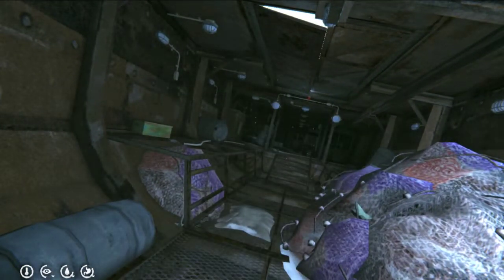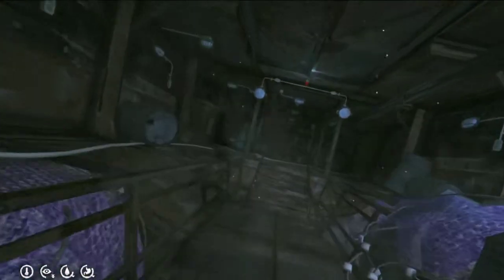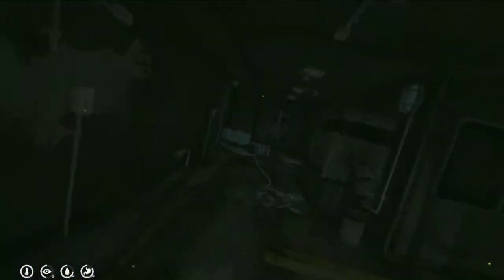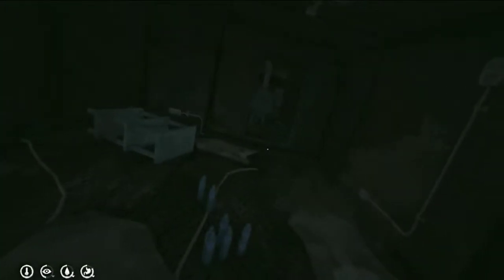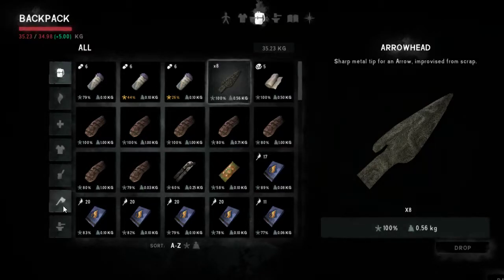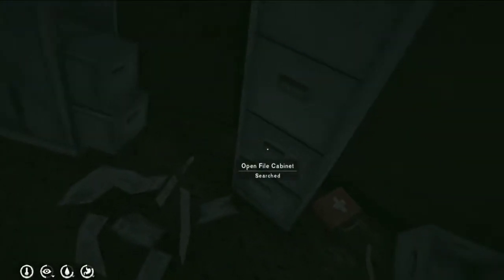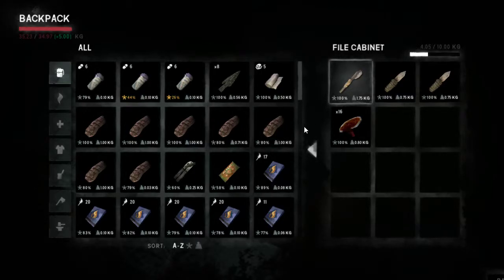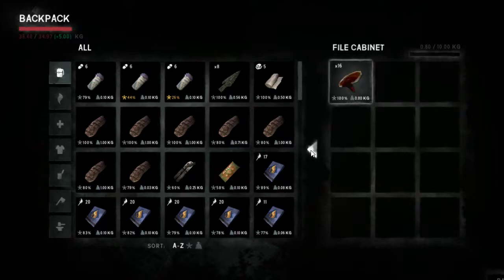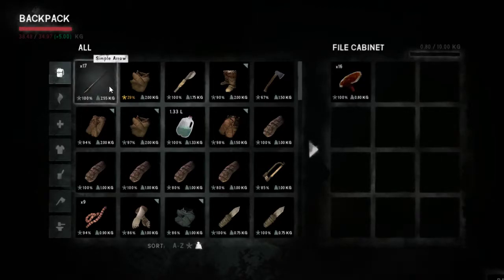Welcome back to the Long Dark Science Experiments for the Long Dark community on Facebook. We have eight arrowheads. We've got 17 arrows — that weighs 2.55.